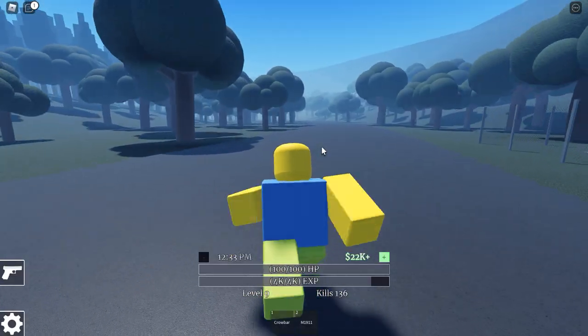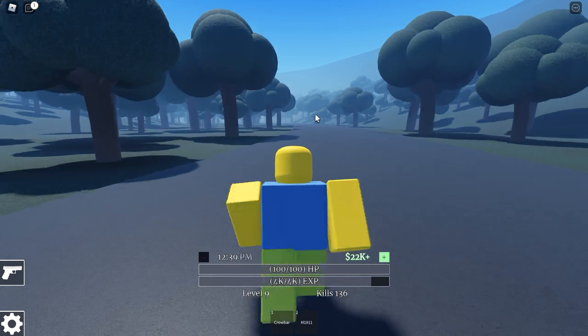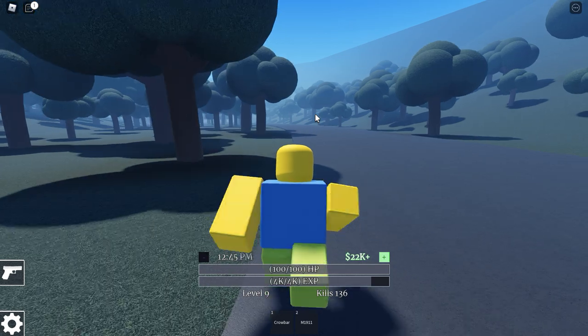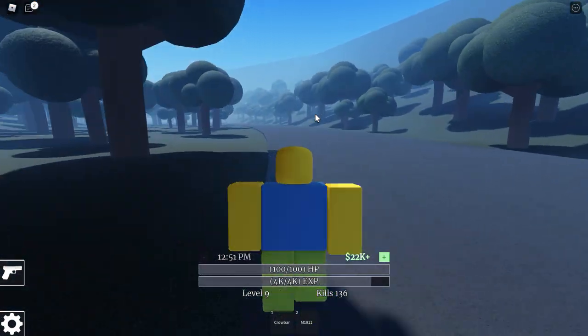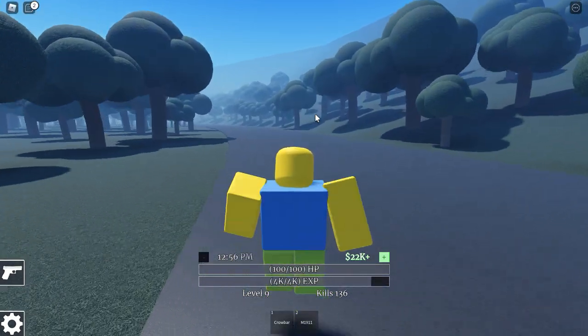We're going to follow this road straight ahead, take the road wherever it goes, and eventually this road is going to lead to a town. When we get to the town, we're going to go a little bit to the left to find a campsite with some tents and some logs that will hold the thing we are looking for. So we're just going to make our way there.